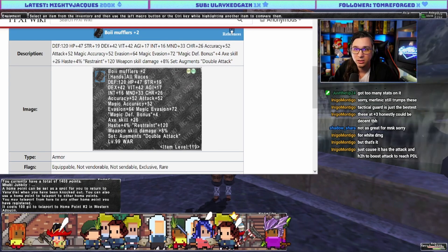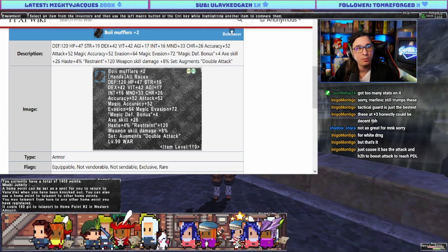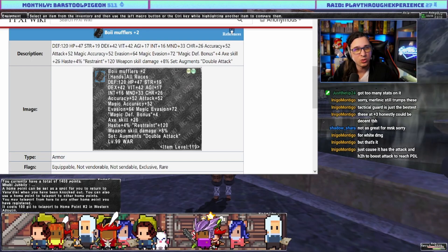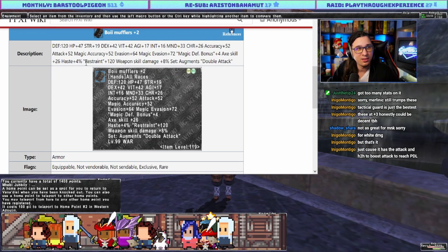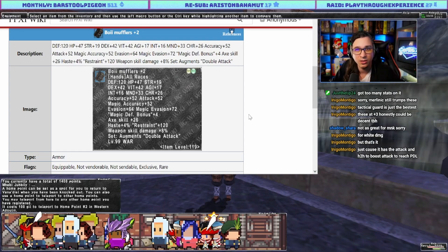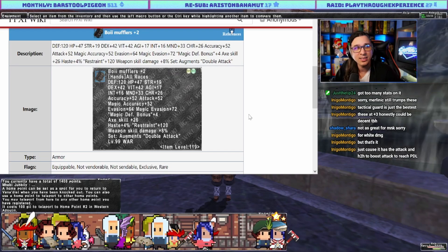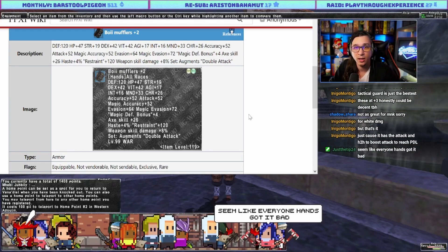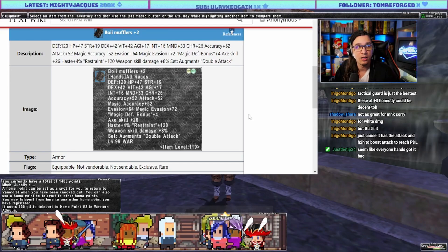Attack 52 here versus attack 60 on Naami. Lower MAVA and defensive stats are all lower as well. At plus three this will probably be best in slot. If all they do is increase weapon skill damage and Restraint bonus, these are a very lateral item. If you don't have access to high rank Naami, this is your weapon skill damage piece for Warrior.